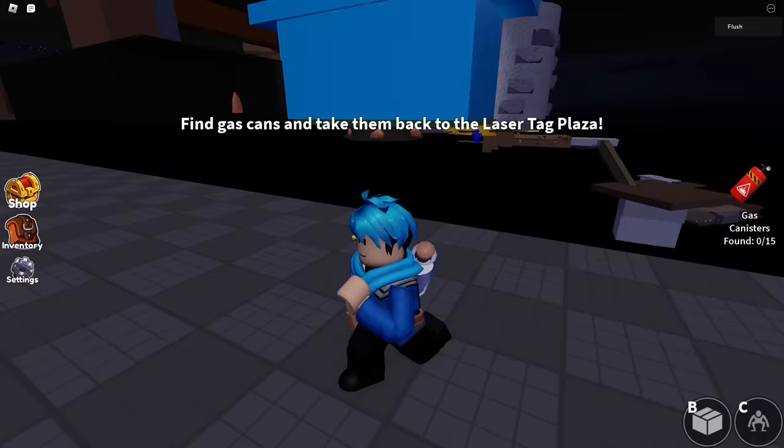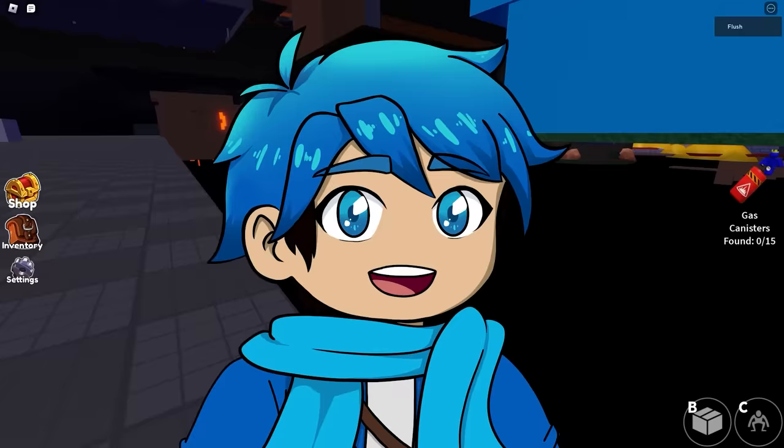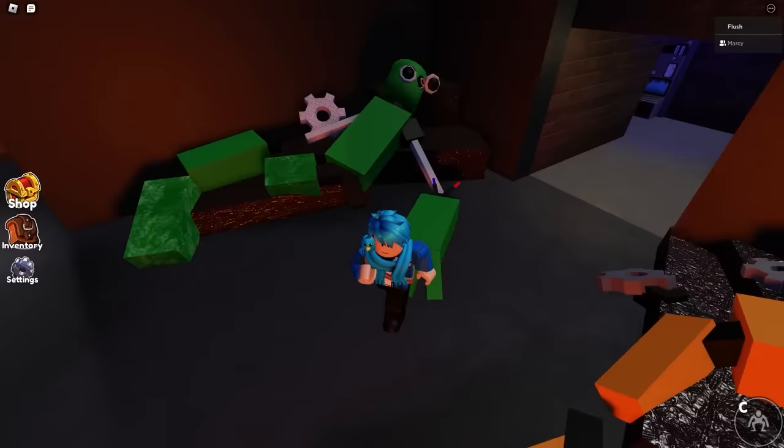Over here is the actual working model of robot blue — I think it's actually a working robot blue. The fact that there's an asset for a working robot might be a clue that he could come out in this chapter soon. So there's green, orange, and blue right there as cyborg versions. There's a possibility we could be seeing the Rainbow Friends as robots in upcoming chapters.